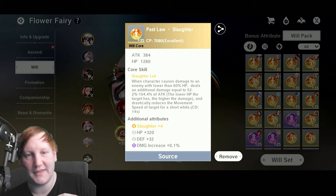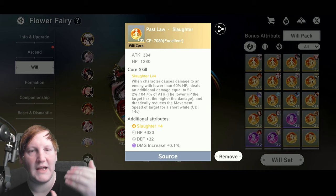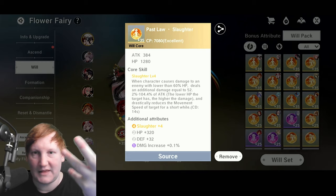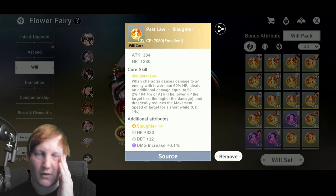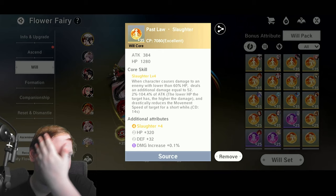Every plus five has a chance to make a roll. The numbers may not add up perfectly — that's because an orange Will Core with a skill like Slaughter starts with the skill at one roll and one stat (in this case HP with one roll). Then over the course of the next seven rolls you can get increases on the skill, a new stat, or a plus on an existing stat.